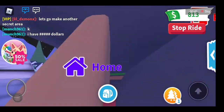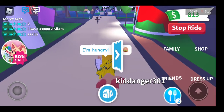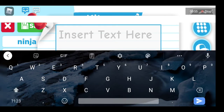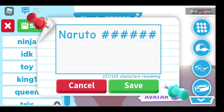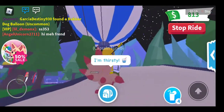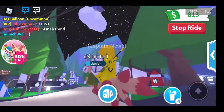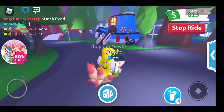You got the 9-tailed fox right here. I wanted to name him Kurama, but they don't allow it because if it's not a real word in the English dictionary they don't allow you to name it. So we're going to name him with Ninja Outfit. All you have to do to enter the giveaway is put your Roblox username. You don't even have to be subscribed — just put your username. Subscribe if you want to, you don't have to, but it'll really make my day.